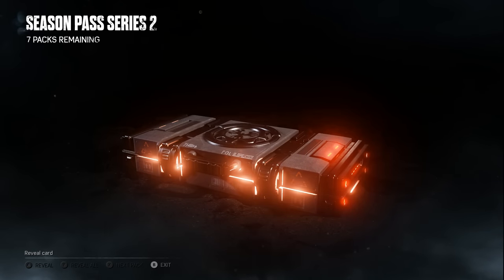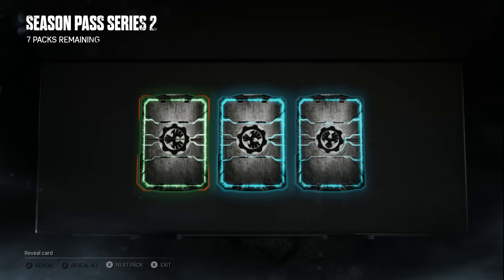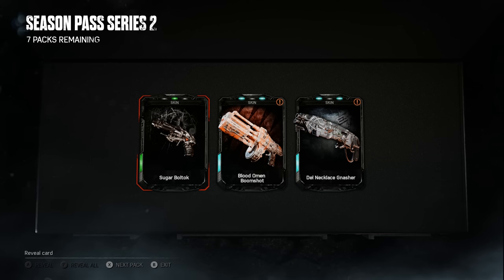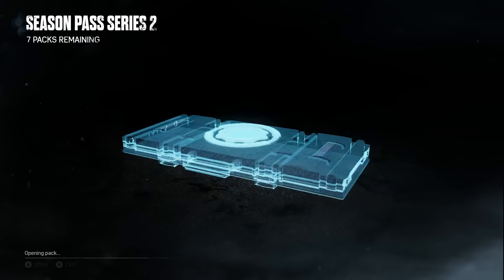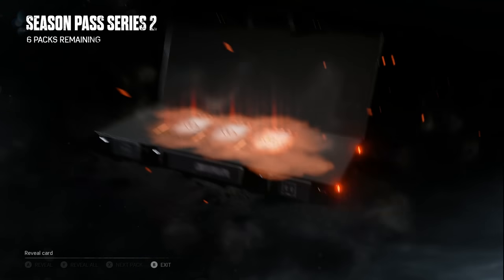Fingers crossed for another legendary — hopefully when we get down to the last five packs it just starts being mad generous. We got another Sugar skin, a Blood Omen Boom Shot — I'll probably hang on to that — and a Dell Necklace Gnasher. On the Gnasher you can just barely make out the rope dangling down with the pendant in the middle. The Boom Shot was definitely the highlight of that pack.